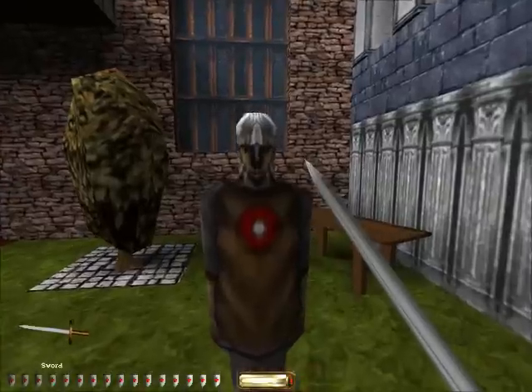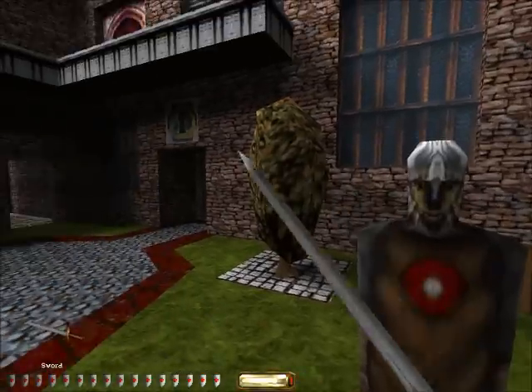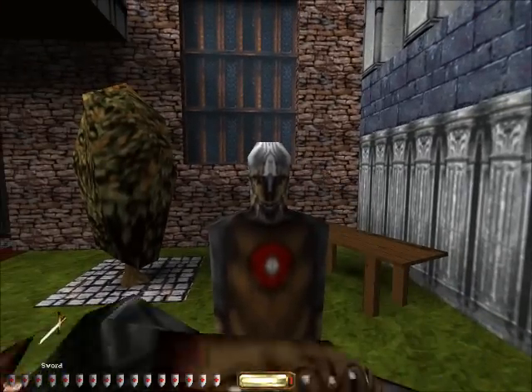Swing at the target with the attack button. A quick tap will give you a slash. Move the tip of your sword to the left of the target for a left slash, and to the right of the target for a right slash. Hold the attack button down, then release for an overhead swing.